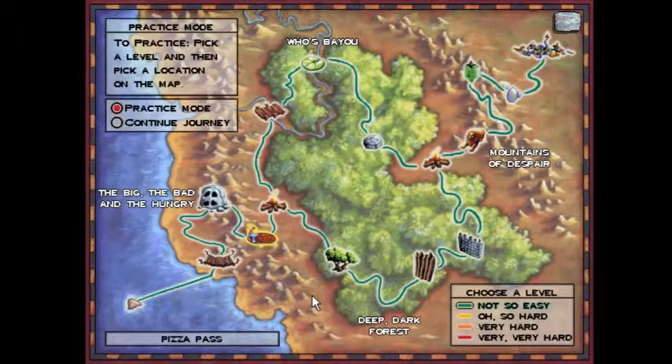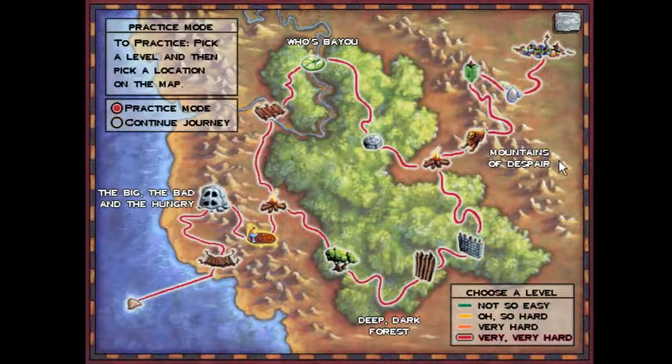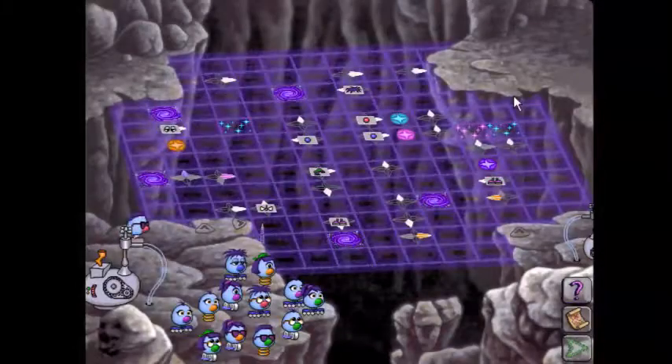Hello everyone, praise be to God, and welcome to the last solution of the Logical Journey of the Zoombinis. Bubble Wonder Abyss, very, very hard algorithmic solution. We're going to take one of the most mind-boggling puzzles and strip it down so it's super easy. Look forward to that.